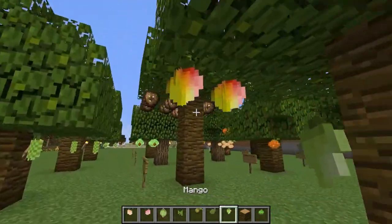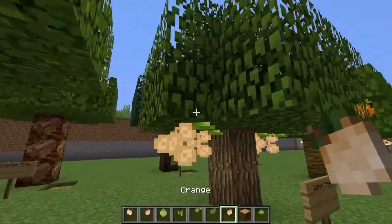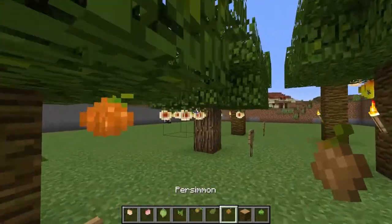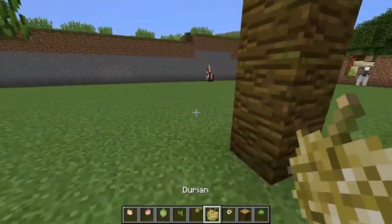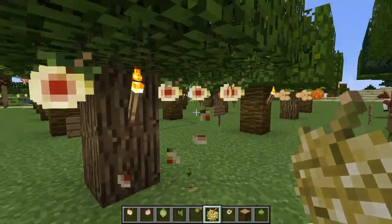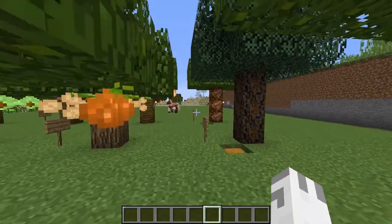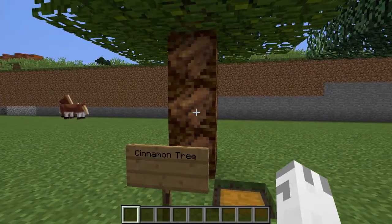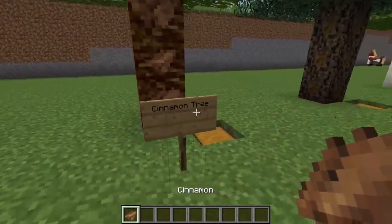We also have apricots, mangoes, coconuts, chestnuts, peaches, oranges, walnuts, persimmon, nutmeg, and durian. There are also three other new types of trees that do not grow anything. Oh my goodness, this is just absolutely crazy how much stuff this mod adds. And here we also have the cinnamon tree — you right-click the bark and you'll get some cinnamon that flies right out, and you can get the cinnamon wood and cinnamon.